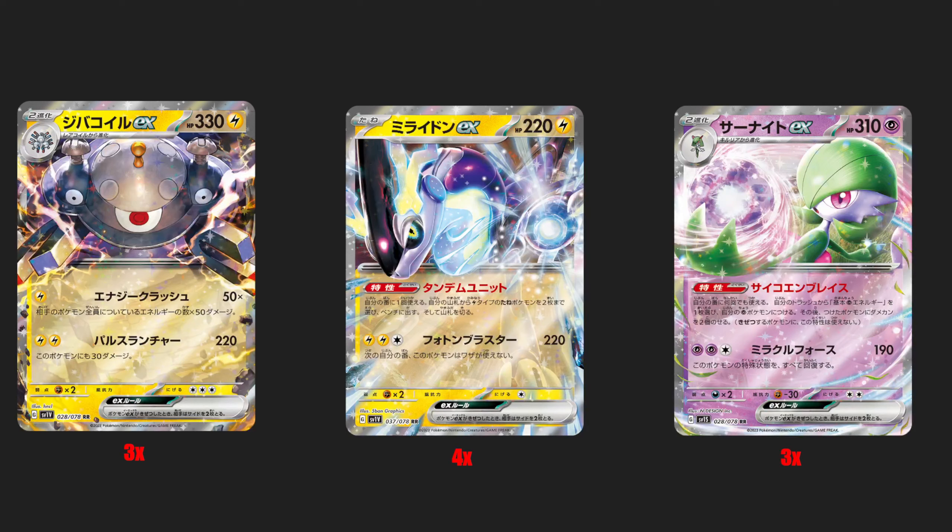Then we have Gardevoir EX, which tops off our must-buy list — these are the headliners of the show. Gardevoir EX is one of the most powerful cards coming out. Its ability is very powerful, its attack is very powerful, and the entire evolution line — the Refinement Kirlia and the Ralts with Shadow Skip or Memory Skip — is very, very powerful.